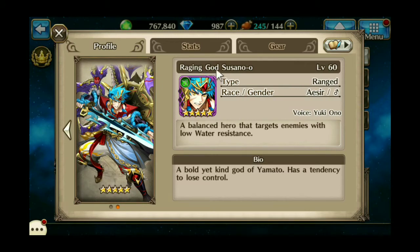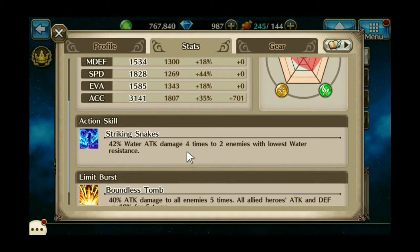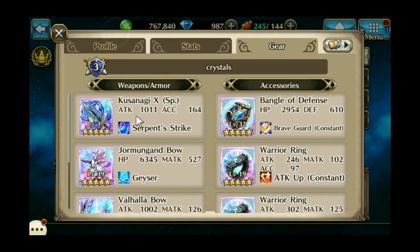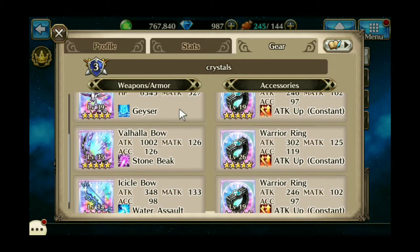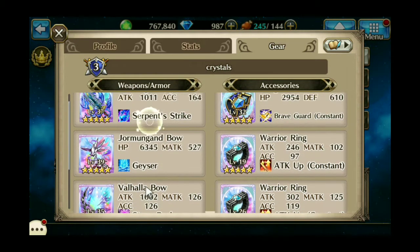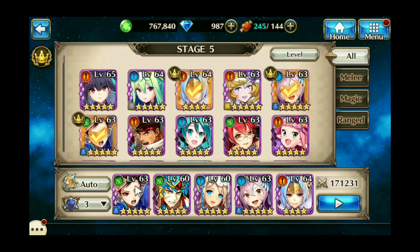I'm also using Raging God Susano-O, because his action skill is pretty good against things that are weak to water, and that's what this connect is all about. I have his X weapon which is just straight water damage and bonus against Aesir, though that's not going to apply here. A Jormungan Bow — even though it's magic attack and not regular attack, it still hits pretty decently, and the HP boost is pretty good. He's the only character that I'm using that is zero orbs past purple. A Valhalla Bow for lots of attack and neutral damage, and an Icicle Bow because it was the best thing I had left. There are too many Warrior Rings, but it works out to make his attack stronger.